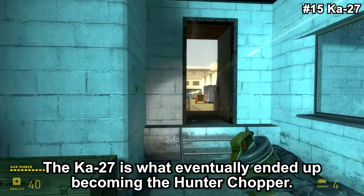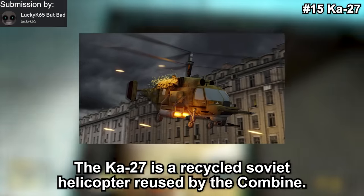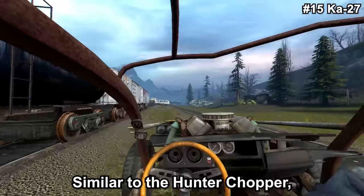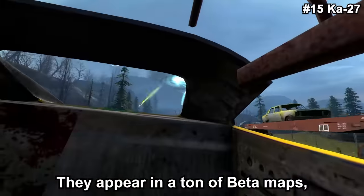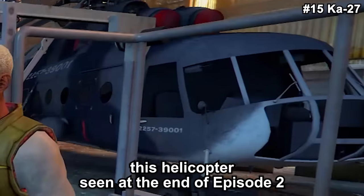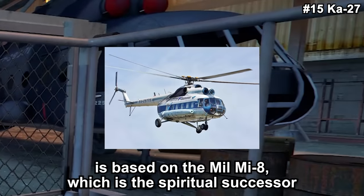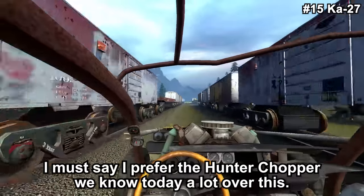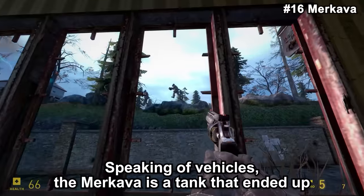The Ka-27 is what eventually became the Hunter Chopper. It is a recycled Soviet helicopter reused by the Combine, and was also to be used by the Conscripts at one point. Similar to the Hunter Chopper, they could only be destroyed using explosives, and they appear in a ton of beta maps. Fun fact: the helicopter seen at the end of Episode 2 is based on the Mil Mi-8, which is the spiritual successor of the Ka-27, the model that the Ka-27 itself is based on. I must say, I prefer the Hunter Chopper we know today a lot over this.